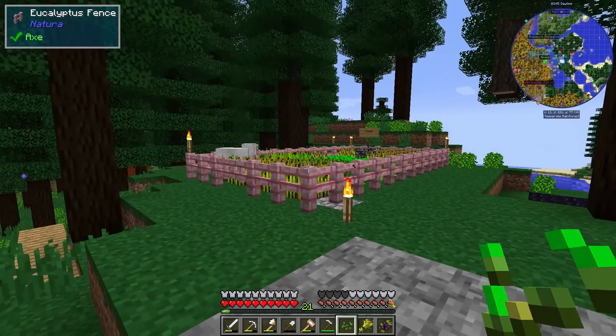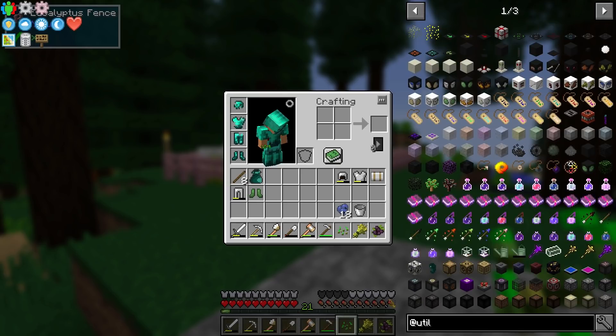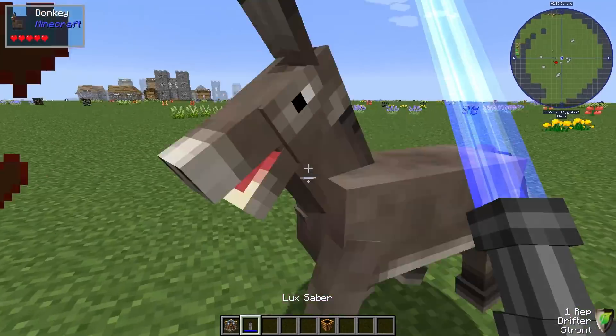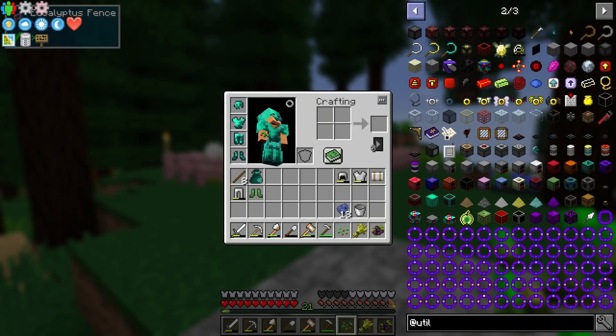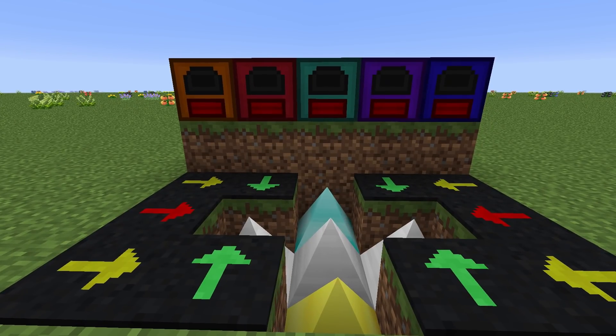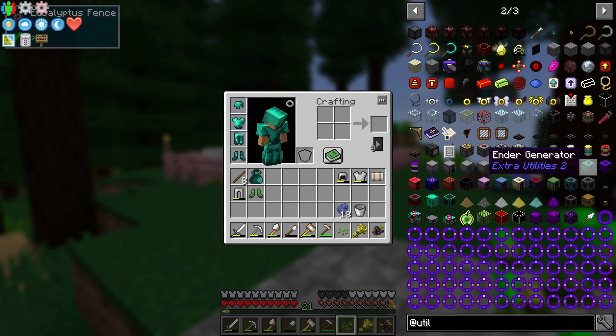We have Extra Utilities, which really took this pack to the next level in terms of tech. We have vector plates for your mob farms, and my favorite — lightsabers. They legitimately added lightsabers in this, which is so cool. This mod also has a lot of generators, which is kind of cool. It actually made one of my other mods, Simple Generators, completely obsolete. These generators are a lot better and there's all these different types: culinary generator takes food, magmatic takes lava, et cetera. So you can do a lot with Extra Utilities, and this is kind of the tech update as a result.